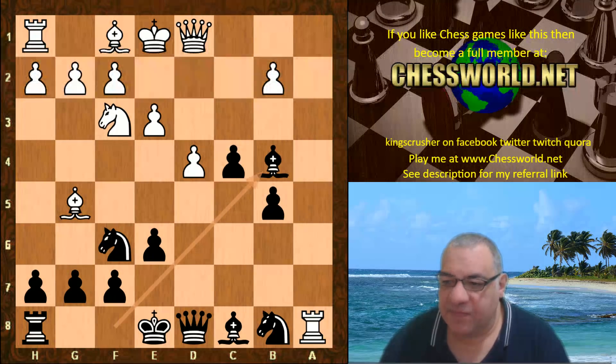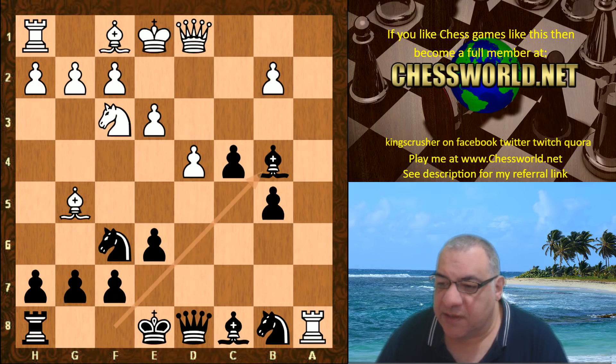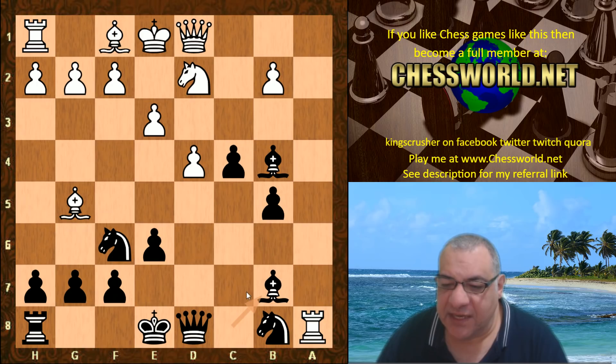So black — Leela actually sacrifices the exchange with a-takes. Rook takes, and employs this check, which is a little bit awkward for white. White forfeits castling rights with King e2. If we look at the crucial alternative Nd2, it seems Bishop b7 gains a tempo and protects the knight.